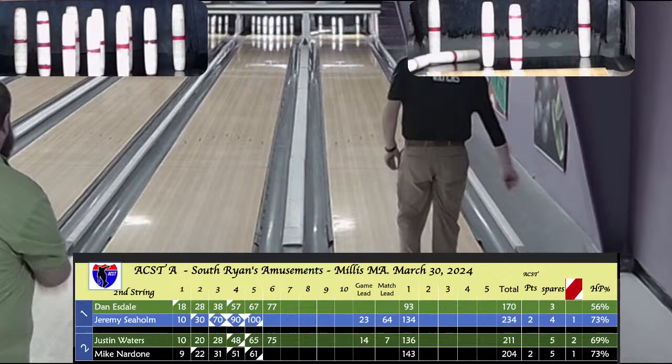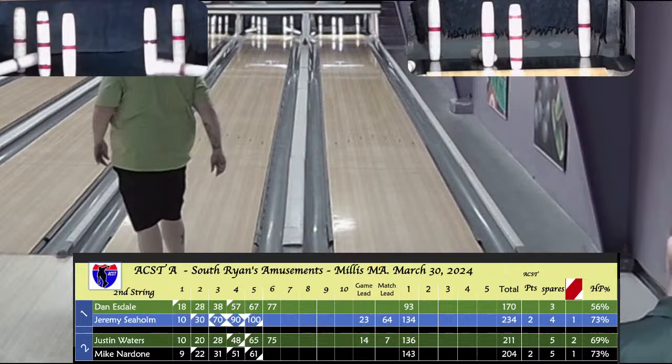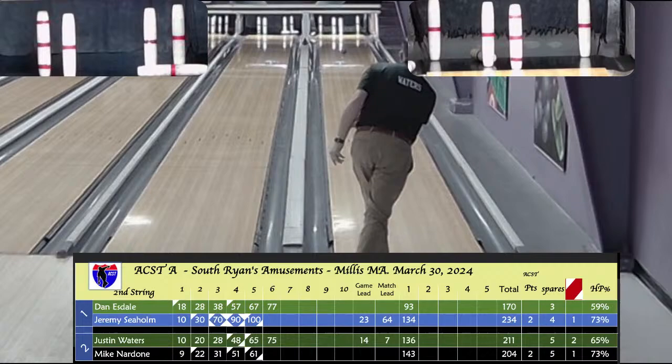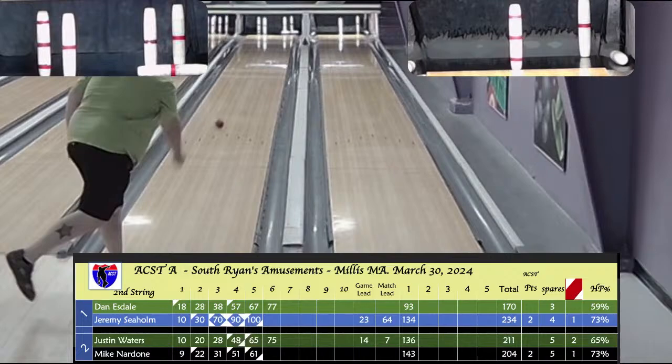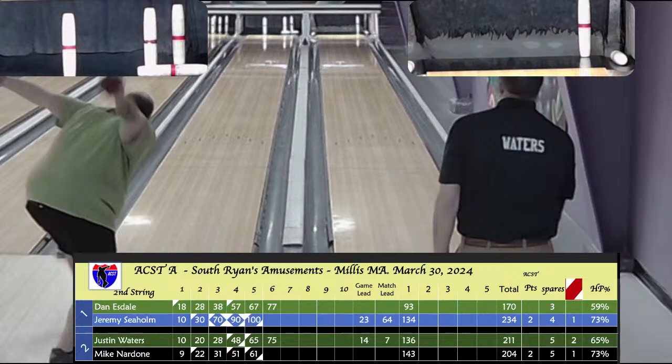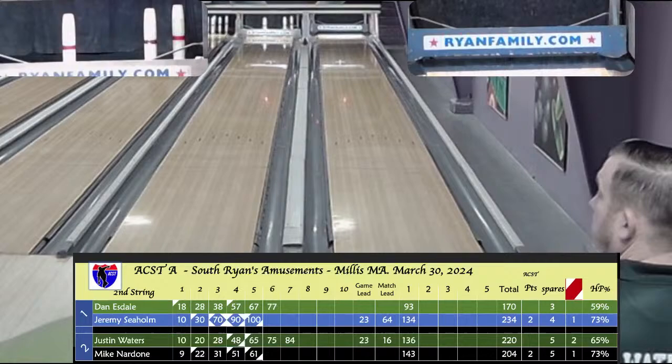Waters first ball in the 7th, off to the 3 — 1-2-7-10. Esdale on the head pin, a bit full, leaves 2-4-6-10. Waters just comes in on the 2 and leaves the 1-10. Esdale just gets the left 4-pin. Waters looking at the 1-10 to shoot at, no wood to play with — doesn't get it, a 9-box for Justin Waters. 7-box for Esdale — missed the right 2 pins. Both at 84 after 7. 3 to go. Waters on box 8 on the head pin — a 4-6 split. Esdale over on the 6-pin, takes out that back 3.